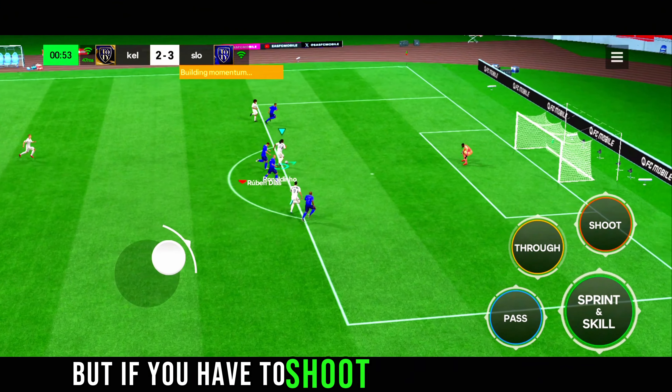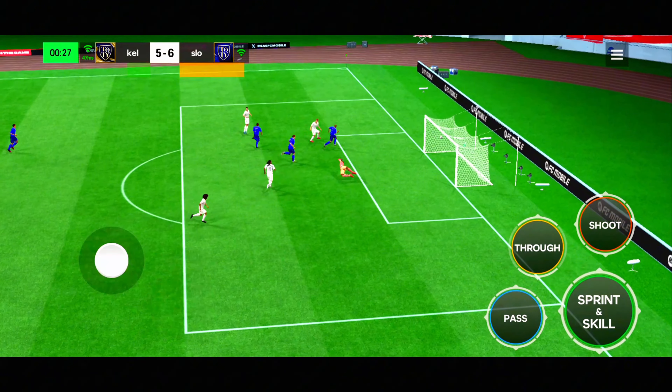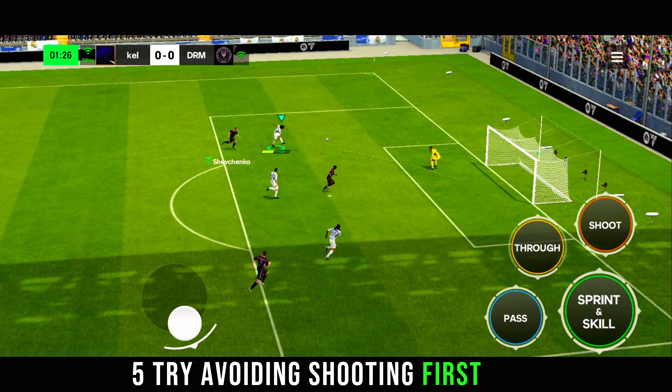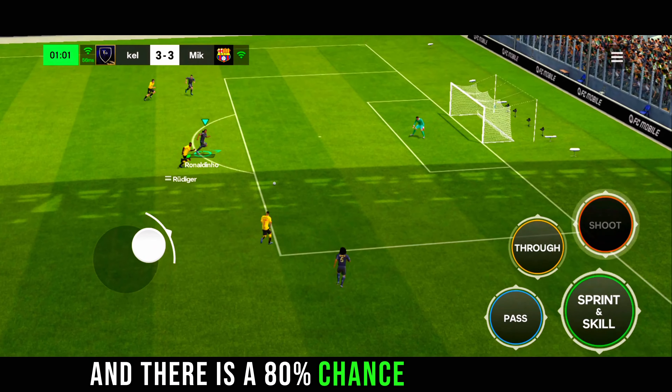But if you have to shoot with the weak foot, go closer and just press the shoot button — don't put too much power. Five: try avoiding shooting first time because the shot won't have enough power and it makes it easy for the keeper to save, and there is an eighty percent chance of you missing.